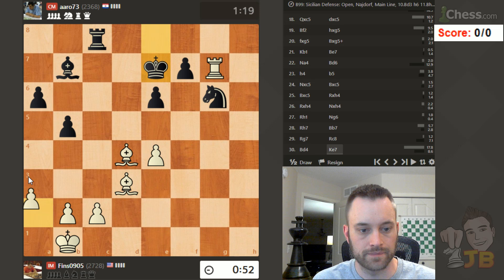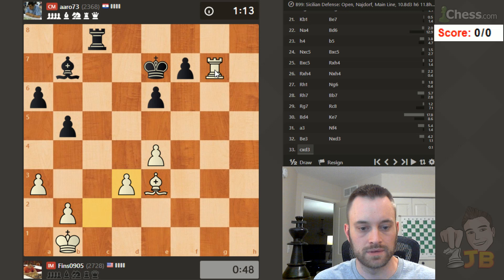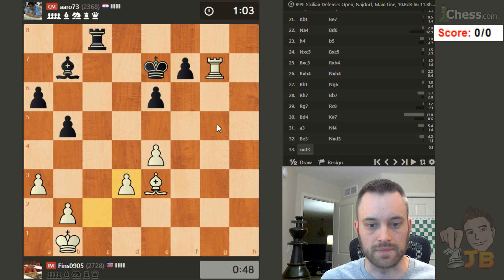Just play a3. Yep, knight comes in. Opposite color bishops. I shouldn't really have much of an advantage anymore. But we'll continue fighting here, striving for something. Maybe bishop check — try to go after f7. At least I was able to defend e4. That's helpful.